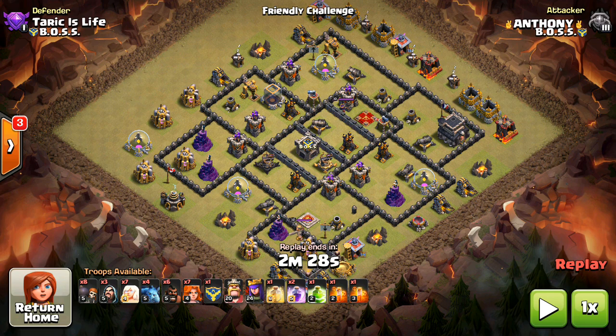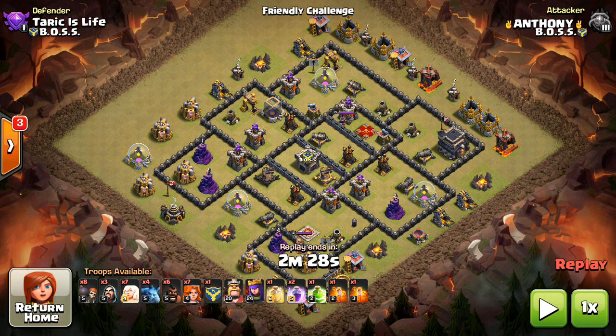This is just one of the attacks that ended up working for him, and he had a lot of three stars and a lot of success with this strategy. As you can see, the heroes aren't the highest level, but besides that, a pretty solid layout. He did it on other layouts as well — this is just one example, so focus on the concepts. This has the CC troops and everything, a typical war base that you're going to see, and this strategy just crushes it.